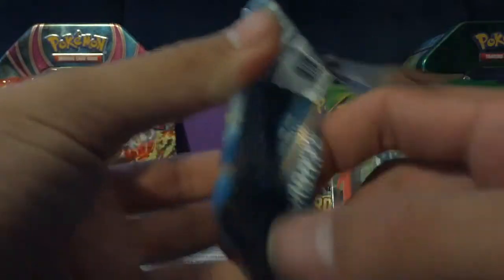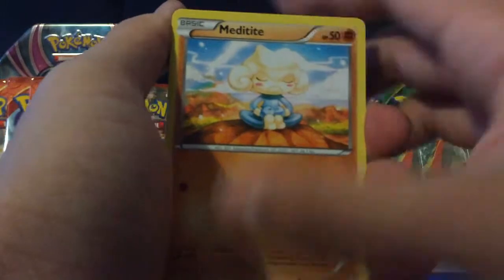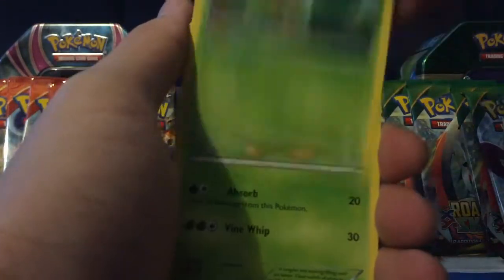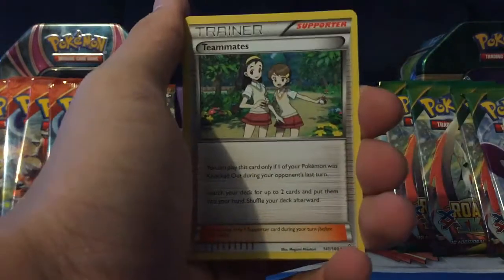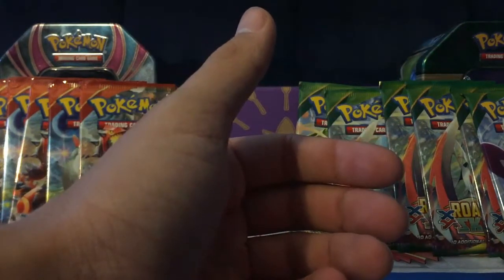Now let's go onto the Primal Kyogre pack. We have a Metatype, Hone Edge, Trico, Tangela, Skitty, Lumbery, Teammates, Electric, Electric Reverse, Cynic, Hyogre regular rare.